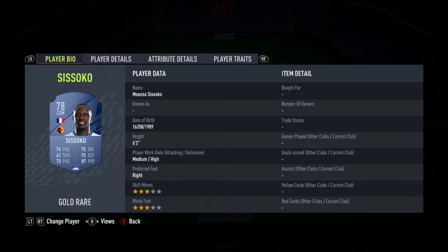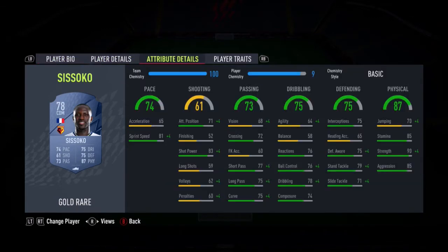Next we have Sissoko — he's not as good as he used to be but he's still a warrior. Six foot two, medium-high with 87 physical means he's still going to be a really good CDM. Acceleration, agility, and balance is lacking, but if all you want is a warrior to win the ball back, Sissoko is your man. The CDMs and centre mids in the Premier League are poor for starter teams.